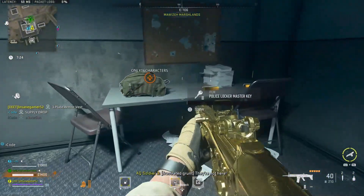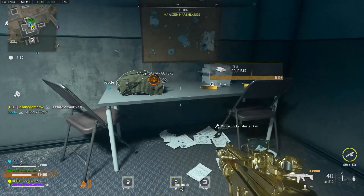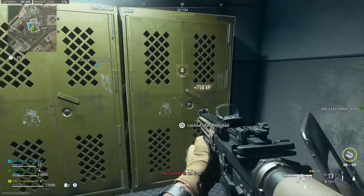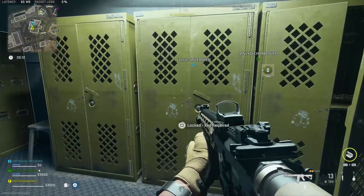75% of the times that I've gone into these armories I've gotten that key, but there is a small chance that you don't get one. You have to use the Police Locker Master Key to unlock each of the weapon lockers in the room. Open them up and you'll get a guaranteed weapon and a bunch of ammo.